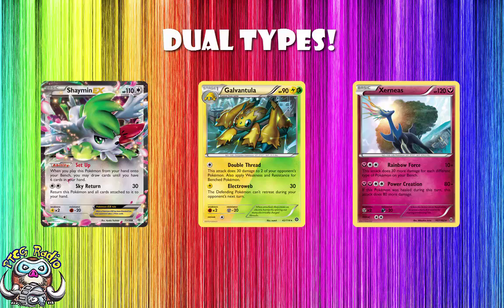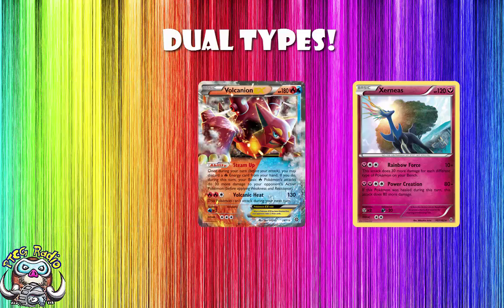We also have Volcanion EX — he is both Fire and Water. And what I love about him is that he is a Basic. His ability is quite funky — I did a whole video on Volcanion, link in the description. You're unlikely to be using his attack because it takes two Fire energy. Even if you play Rainbow, I'm not a fan of playing Rainbow in this deck — you've still got to use two Rainbow here. As for the ability, it's really good if you're attacking with basic Fire Pokemon, but you won't be. So it's kind of useless.